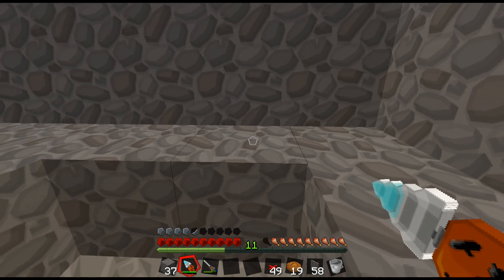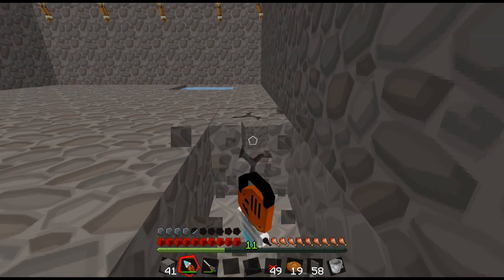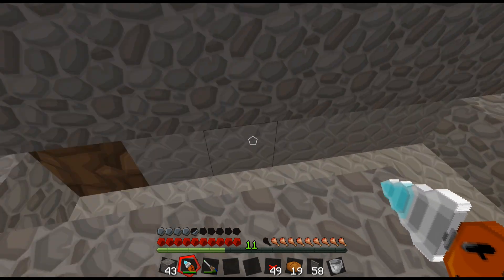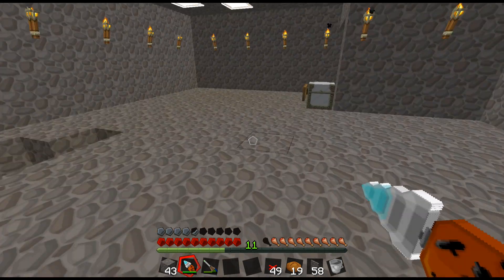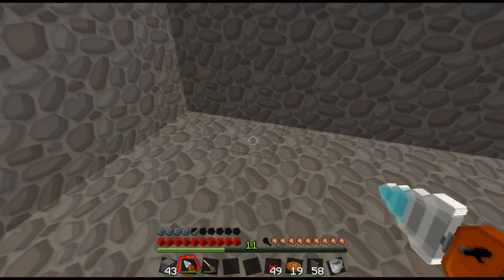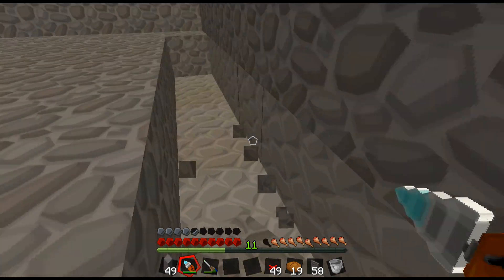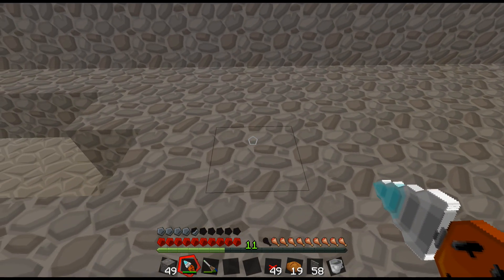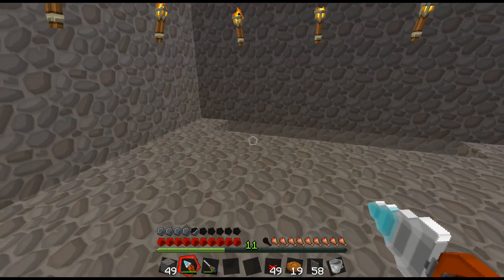The frames are there and I think the pistons are here, right up against the wall like that. Actually, the pistons are on this side. One, two, three, four, five — I think I have six. Yeah, the pistons are up against the wall. Some of this build is actually in the wall, which kind of stinks, but whatever.